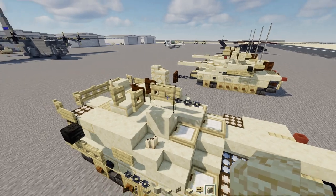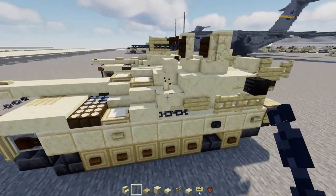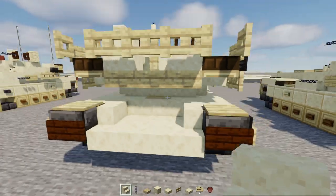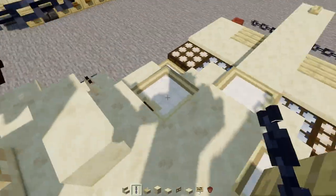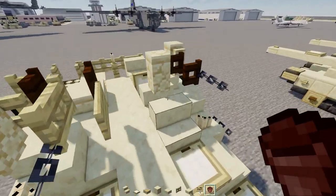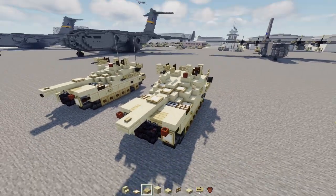Add a sandstone wall next to this, then add chains to the side of the gun. Underneath at the front add smooth sandstone stairs upside down three blocks wide, and a birch trapdoor inside the hole opened up. Then add a flower pot on top, skip a block, and add a birch trapdoor.